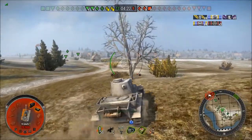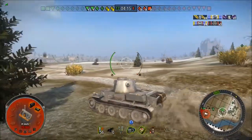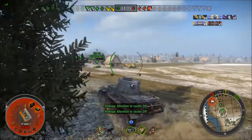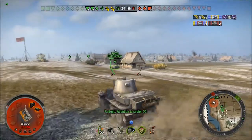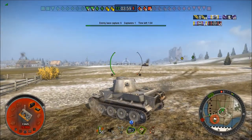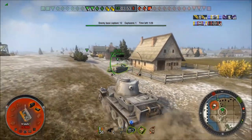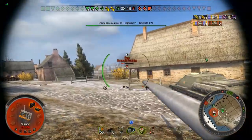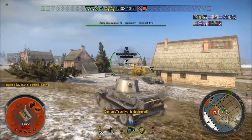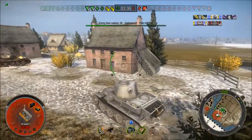It looks like there are two medium tanks left and an artillery unit on a platoon. Let's see if we can find them — they're probably hiding in a corner. I don't see anybody. I am going to go to the base cap and make my shot-up tank carcass worth something. It's not quite a carcass yet, but it's getting there. There's somebody — it's a Fury. There he goes. Not that I really contributed to that kill, but at least I scratched him off. Kill steal, pretty much.